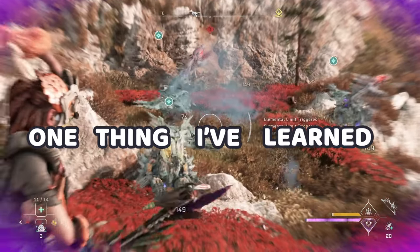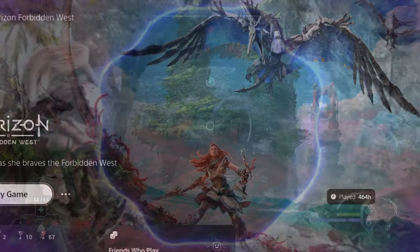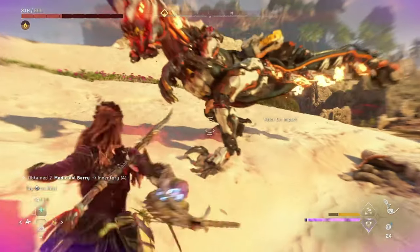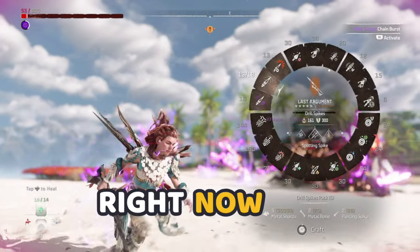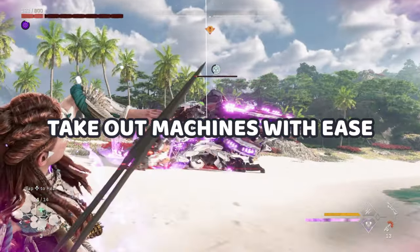If there's one thing I've learned about the combat in Horizon Forbidden West, after spending more than 460 hours in the game, it's that there isn't just one thing to know about the combat. Whether you're new to the series or a veteran, it seems as though there's always something new to learn. So let's take a look at some advanced but practical combat tips that you can start using right now to improve your combat, deal increased damage, and take out machines with style and ease.